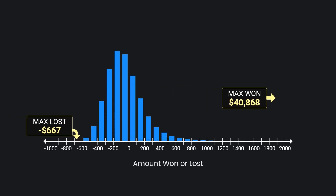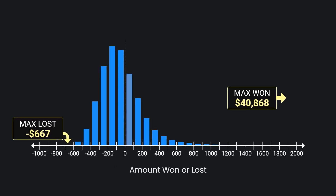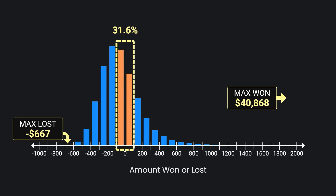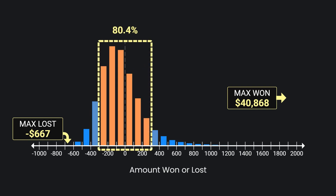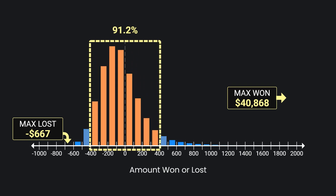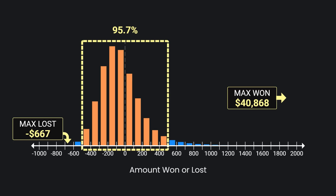Here's the histogram — the bins here are $100 wide. Almost a third of the sessions ended between plus and minus $100. 60% were within $200 of their original bankroll. Over 95% never won or lost more than $500.